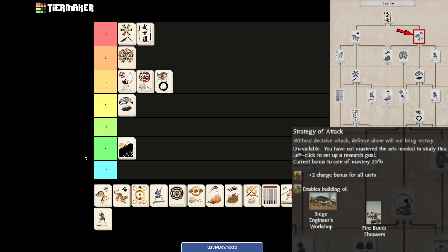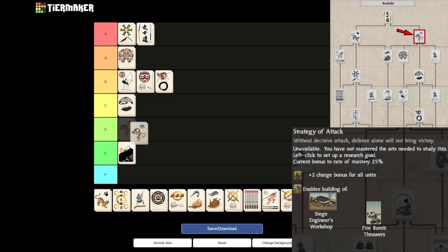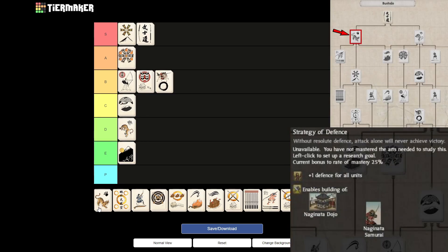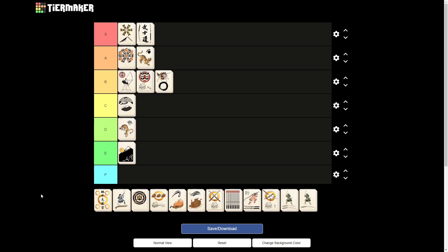First we are going to go to Strategy of Attack, and Strategy of Attack for me will get a D tier. It is a very easy art to master, but the bonuses — a charge bonus for all units — are honestly not that big of a deal. It is useful for some clans which really want to play aggressively, and it's very good for the Date clan because it compounds on their charge bonus. It also unlocks siege engineers and firebombers, which are only useful in very special cases. Luckily, it is early on in the tree. On the other hand, Strategy of Defense will go straight to E tier, because it gives a bonus of 1 defense for all units, which is much more impactful since base defense is very hard to come by in Shogun 2, and it also unlocks the Naginata Dojo and the Naginata Samurai, which can completely be the workhorses of your army.